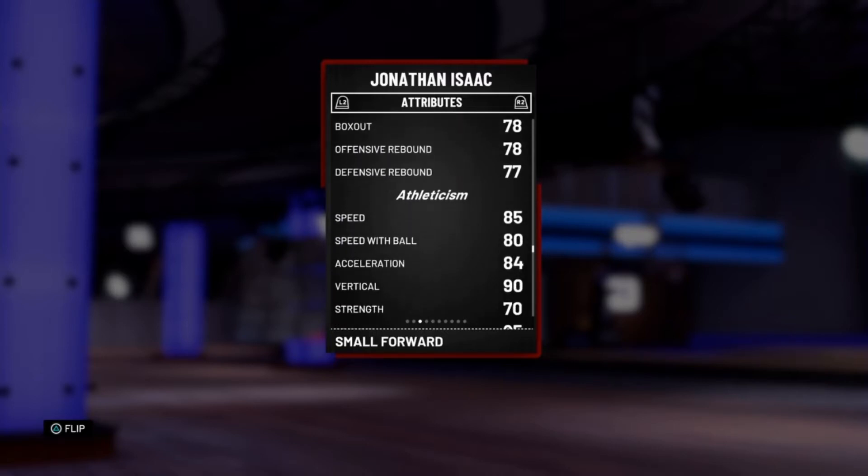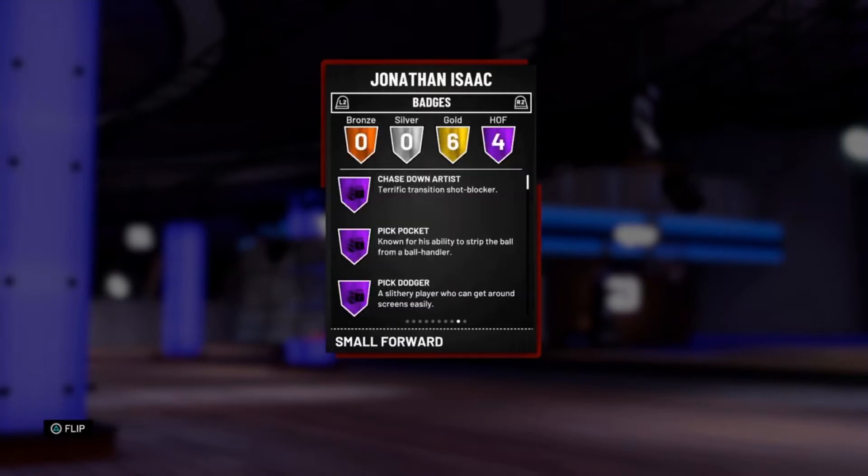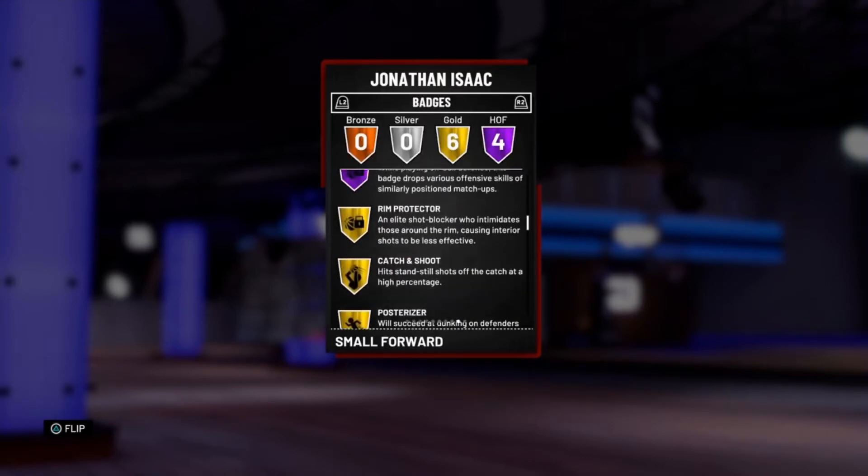You're not really going to be able to tell the difference in speed between him and someone faster. He does move the court pretty quickly. But the badges are what pop out to me — 4 Hall of Fame badges for a Ruby card: Hall of Fame Defensive Stopper, Pick Dodger, Pick Pocket, and Chase Down.